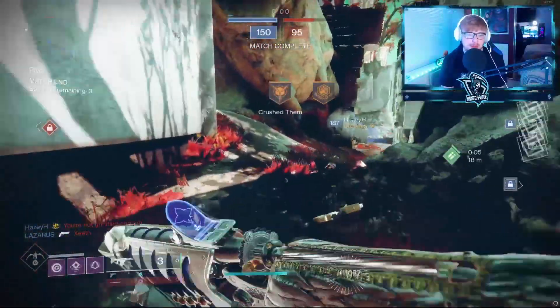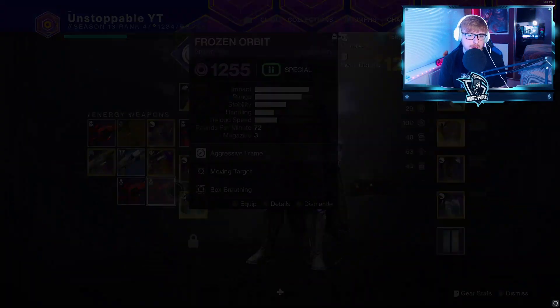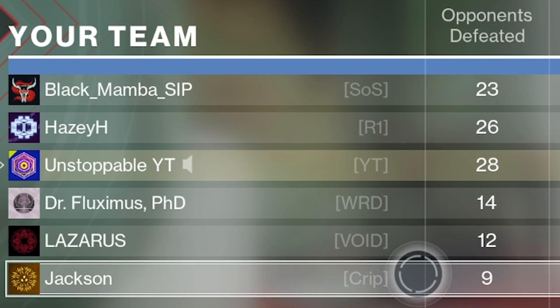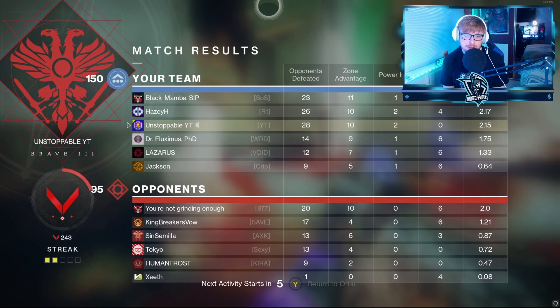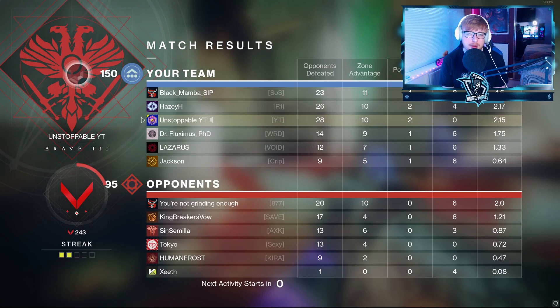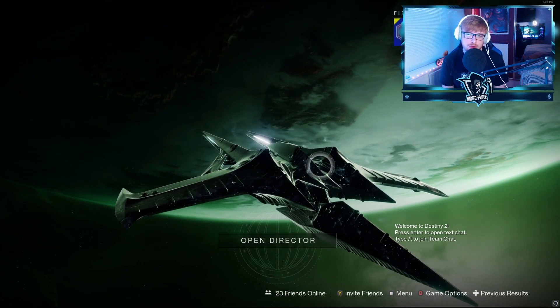Nice little victory! We did pop off with that Bastion. We've got two new snipers — hopefully a good roll, after snapshot or quick draw. But what did we get? 28 kills, 2KD, running around with a Bastion — that's all we used. That just proves how easy that gun really is. Hopefully you guys enjoyed today's video. 75 likes is the goal — leave in the comments what you want to see next, and as always I'll catch you in the next one.